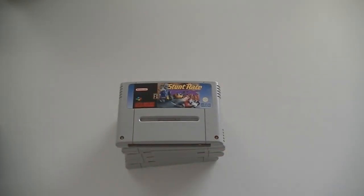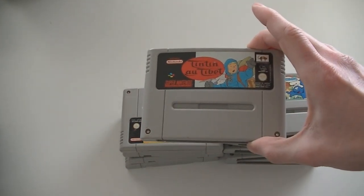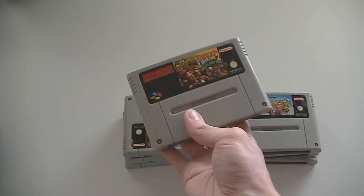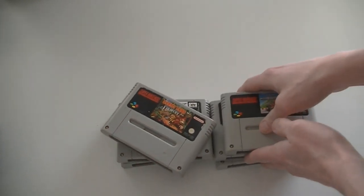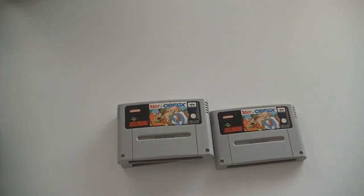Then for the Super Nintendo, two small piles. Stunt Race FX, Tintin au Tibet — which is Tintin in Tibet — The Smurfs, Jungle Book, Donkey Kong Country 2 Diddy's Kong Quest, Donkey Kong Country 1, Super Mario Kart, Tintin and Prisoners of the Sun, Asterix and Obelix twice, and the last one is Super Mario World 2 Yoshi's Island.